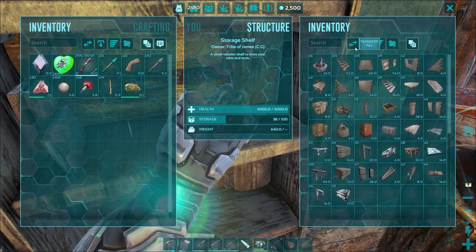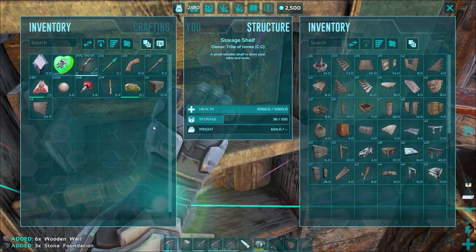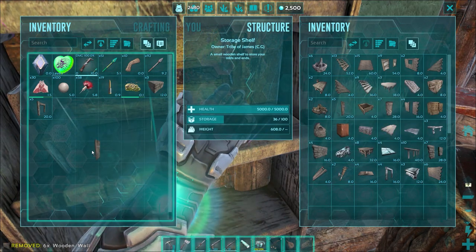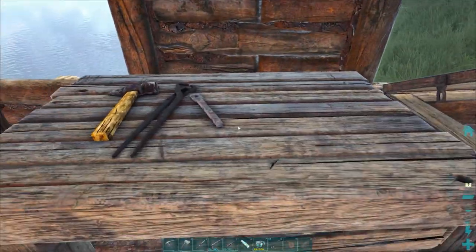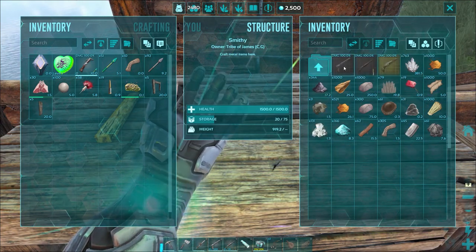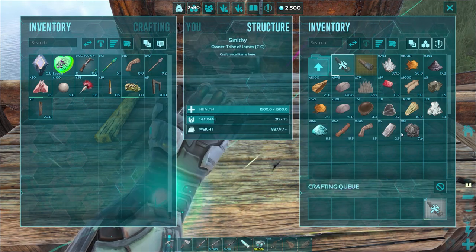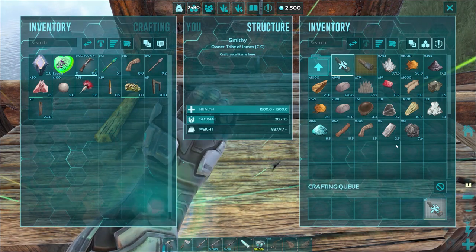My plan is I want to tame the Maywing. I had a go on stream and they're pretty skittish — as soon as you touch them, they get away. I tried using a bola on them before and they break free. There's also the new harpoon device which I haven't tested yet. I figured we can use HLNA to get rare flowers. I was thinking along the lines of the Tapajara, but the Maywing doesn't get scared, so there may be a better way.